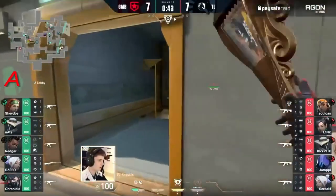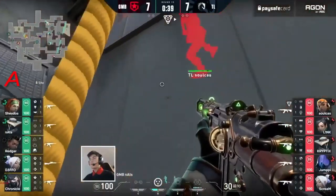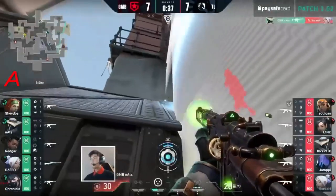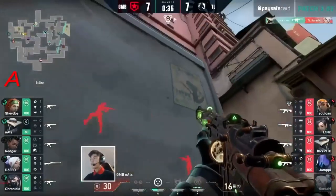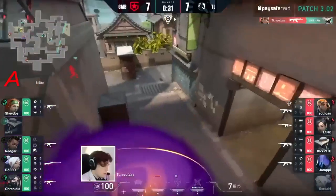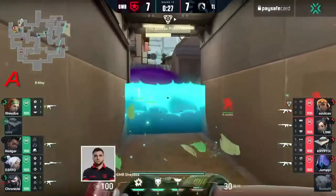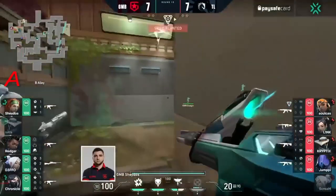They realize that no one's there, start to rotate around to the A site where now there's a four-man stack. But it looks like Liquid — right — exactly, they're faking it out, they're looking to go towards the B site where Nats currently resides. He's able to isolate — what is the cage providing perfect cover as he repositions towards the site — but Sulcus will catch him, buying enough time though, as his teammates are now just outside of B with the wall — stops them completely.